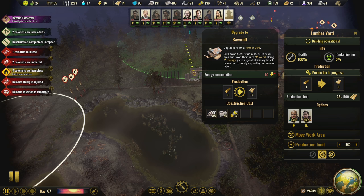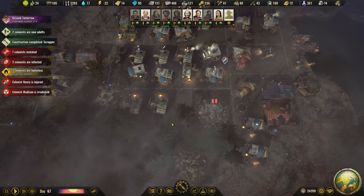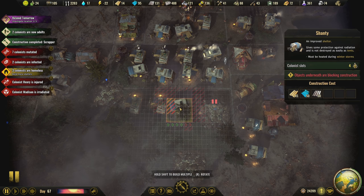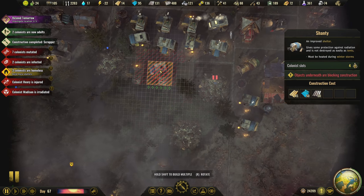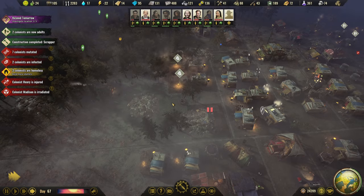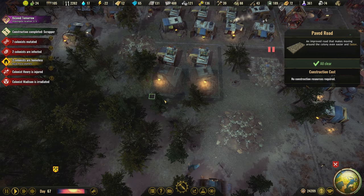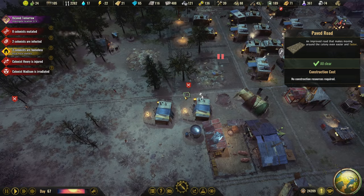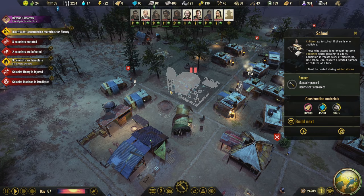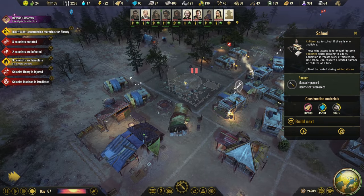Wow, the sawmill is expensive — forget that. I need to build another house; I have plenty of metal now, but I'm lacking plastic. I need another shanty — let's put one on the back side, back to back right there. I'm also placing a school here — the underground deposit here is really low richness and it's right in our neighborhood. I don't want that pollution to be a problem, so I'll put the school here instead.